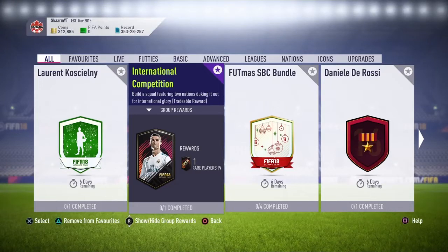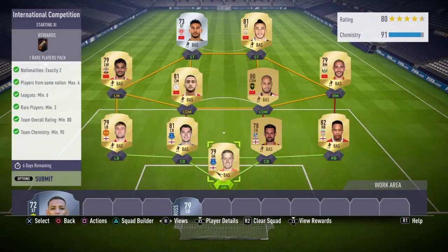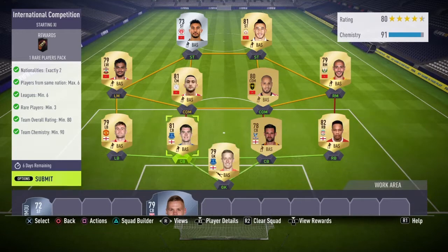What is up guys, it is Skarm, and for today's video I'm going to be completing the International Competition SBC. The reward for this one is a 50,000 coin pack, also known as a Rare Players Pack. This SBC will cost 15,000 coins, and there are two alternative players that I will talk about in a moment.